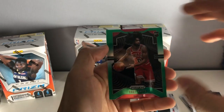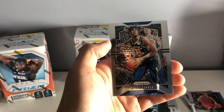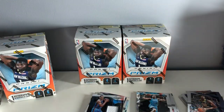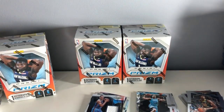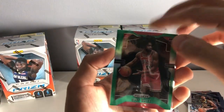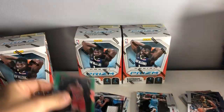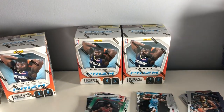Kobe White green. And we have a Miles Turner. I'm going to sleeve that puppy up. Kobe White's actually another good rookie to get as well. Even though Chicago they've been playing pretty brutal, at the same time this is not a bad rookie to get. That's it for Blaster number one.